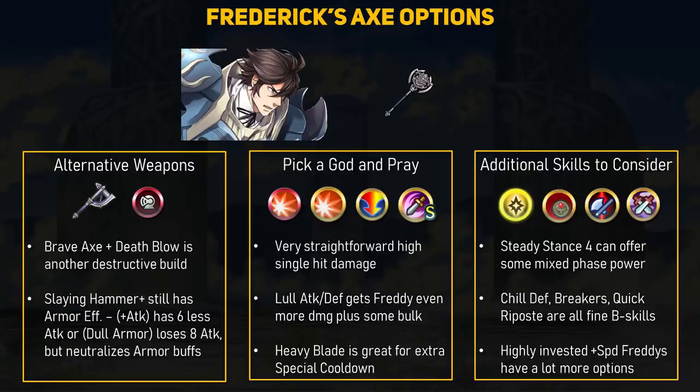If you do want to use Frederick's Axe with the Death Blow refine, then you might as well go big and stack on another Death Blow 3 or 4. This would be a very straightforward high single-hit damage build, and we can further improve that with Lull Attack and Defense — it gets rid of any enemy defense buffs and they lose minus 3 defense. Since we aren't expecting more than one hit, you can use Heavy Blade for extra special cooldown. The Sturdy Blow Seal is also fun, since that's just another plus 4 attack. Some additional skills to consider include defensive options like Steady Stance 4 — you can get Death Blow on the player phase and have extra defense on the enemy phase.